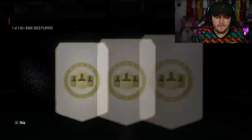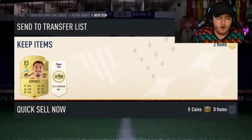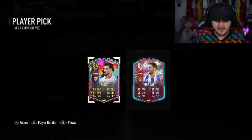We've got Brivets' 83 plus player pick and his campaign bag. These are Road to the Knockout, Out of Positions, Path to Glories, Road to the Knockout, Out of Position, something else and something else basically. You get yourself either Suso or Marino - two Spanish center mids. Let's go, big dubs.